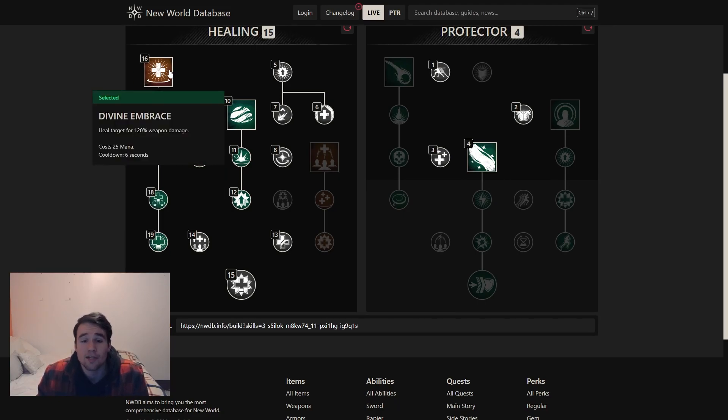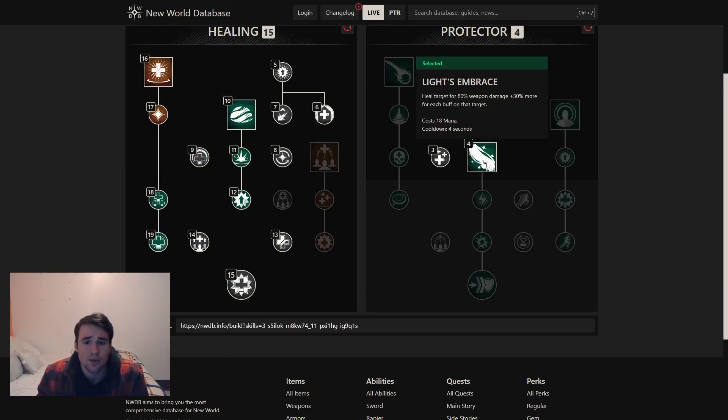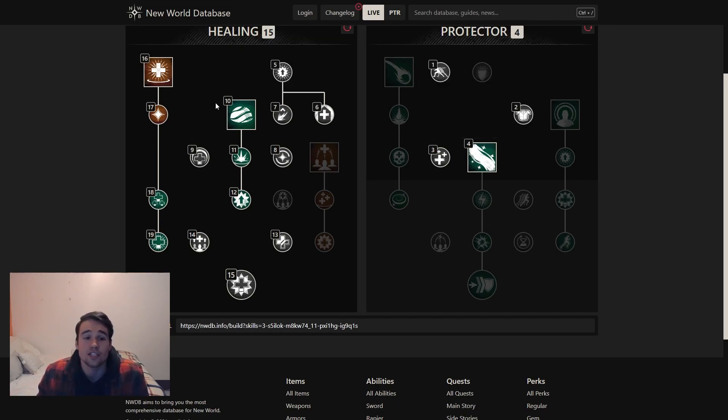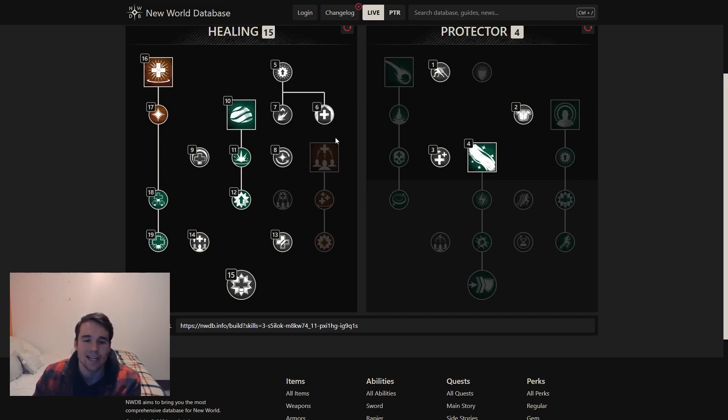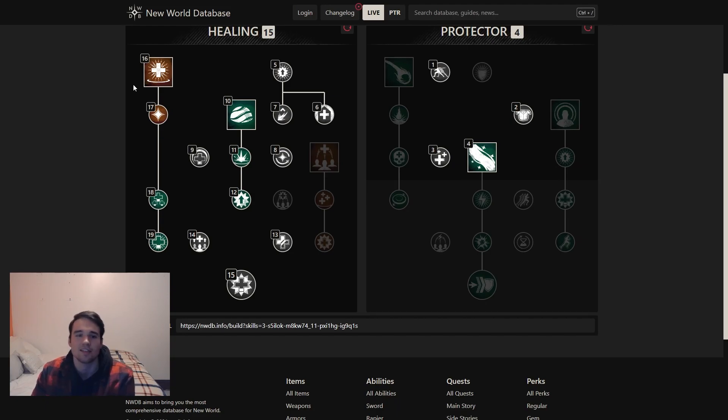Divine Embrace is a 120% weapon damage heal. As you get better life staffs and scale higher, it's a pretty solid heal. We've reduced it down to 20 mana, so it's pretty much on par with Lights Embrace. You can combo these really fast together. It does take a longer cast time, but you can sort of animation cancel the end of it if you dash. There have been so many times where I've wished I had Splash of Light to heal everybody because everybody dropped below 50% — they all got hit by fire or a sword swipe or something.